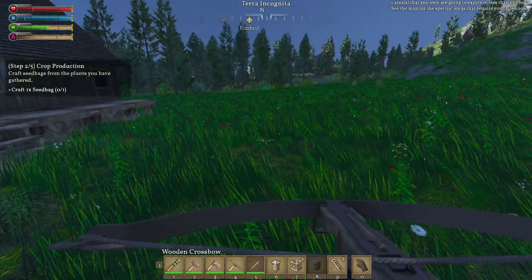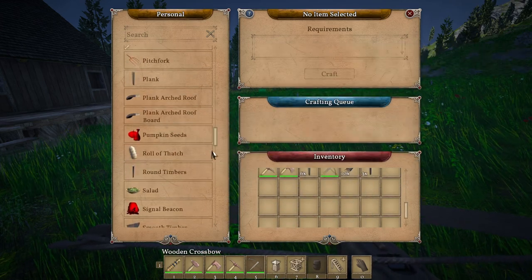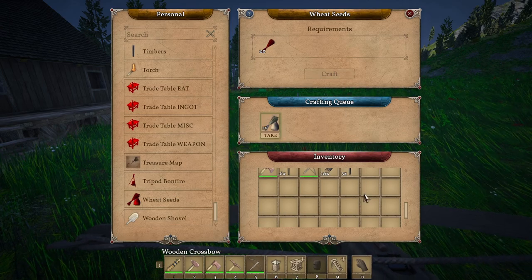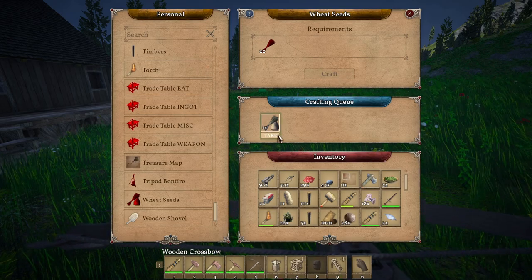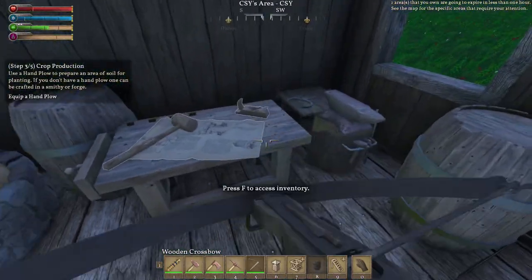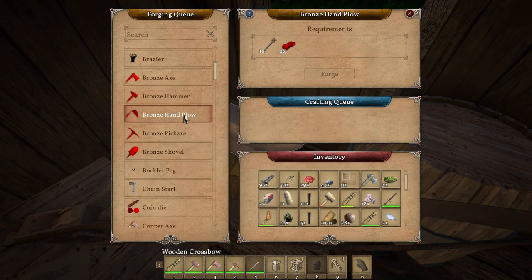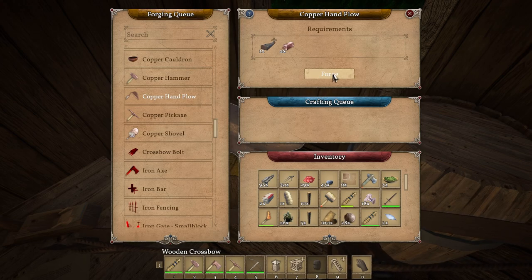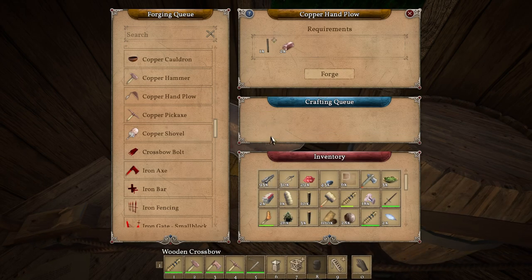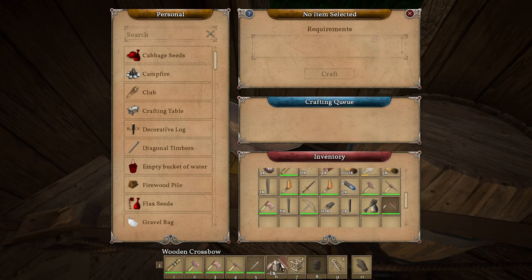Terracotta, crop production — let's do a crop production, let's plant some crops. Craft seed bags from plants you have gathered. Craft one seed bag. I don't have anything in my inventory that I can craft a seed out of. Wheat — I forgot we got wheat. Can I craft any more wheat? Nope. So now we need to make a hand plow. So we go to the smithy. Bronze hand plow — oh, that's brass. Copper hand plow — we don't have any bronze yet. Let's get that. Place four stick fence — it's going to be in G, right?